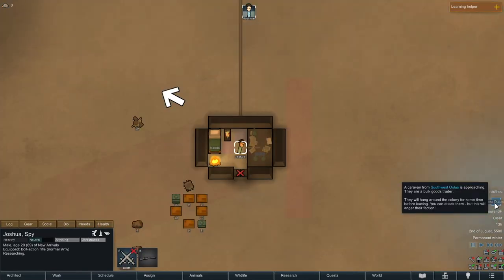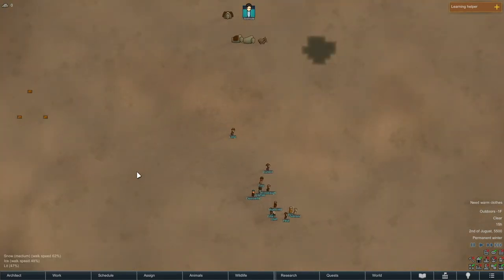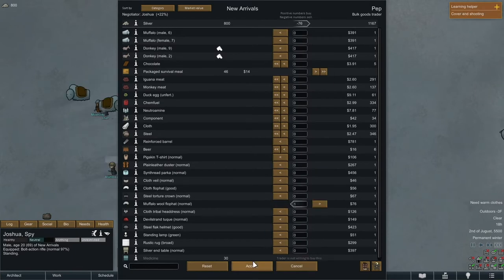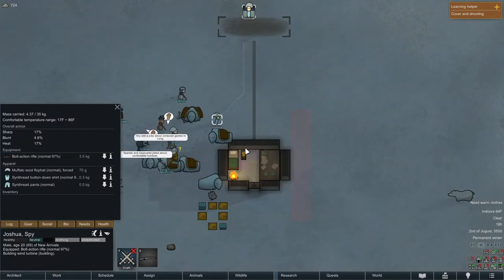We have a bulk goods trader from the Southwest — Owlis. I don't think they're gonna have much for me because I just got here. As I expected, the only real things they have are a flop hat and maybe a parka. The parka would be great but it's a little expensive, so I think I'm just gonna hold out until I get raided and strip someone to take their parka.